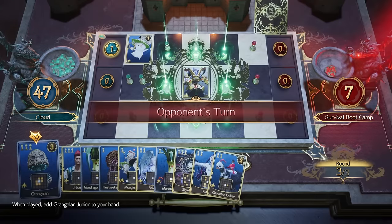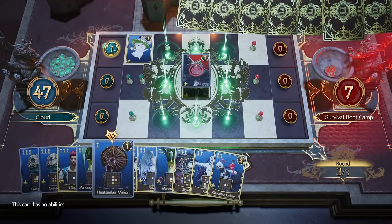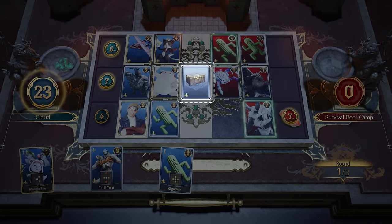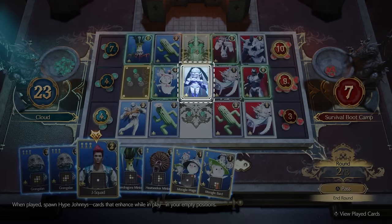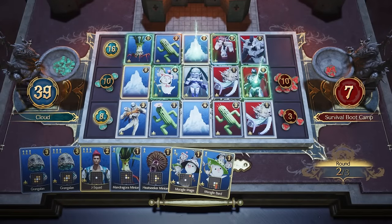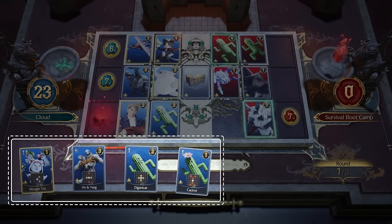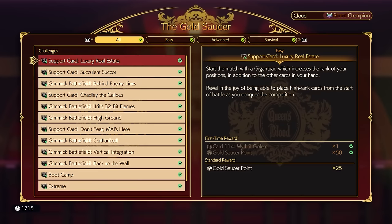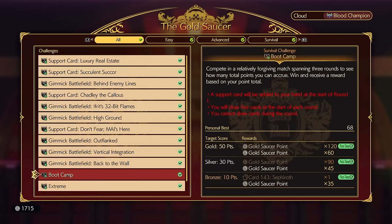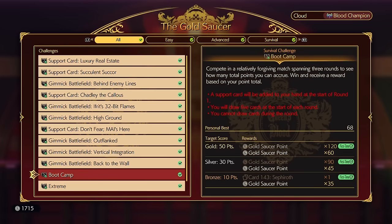Each round typically has some sort of bonus mechanic to help as well, so it's important to take note of each one's mechanic. Chests will reward the winner of each lane with bonus cards, giving you more options in the following rounds. Sheeva will spawn blocks of ice with random power in any open slots. Our final tip for Queen's Blood Survival matches is to save cards in your hand if you don't need to play them to win a lane, as all cards in your hand carry over to the next round. Claiming victory will net you a good amount of Gold Saucer points and also unlock powerful cards useful in future matches.